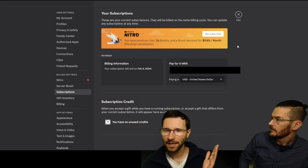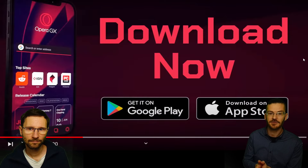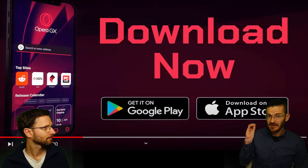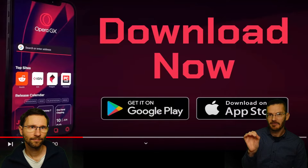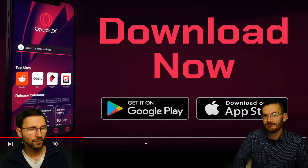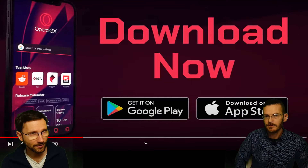What if you're on mobile? Download the Opera browser on the App Store or Google Play depending on whether you're on Android or iPhone. Open the Opera browser app and you'll likely get a pop-up about how to claim Nitro — close that pop-up and right behind it you'll see a 'Claim Now' button. Follow the same process shown in this video. Note: if you try from Google Chrome, the button will be grayed out — you must install Opera GX even on mobile.